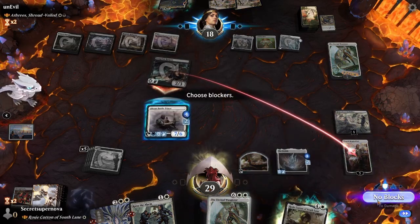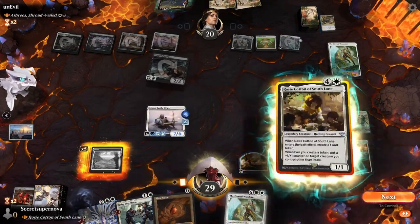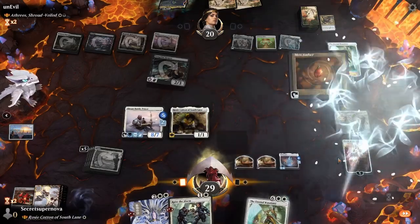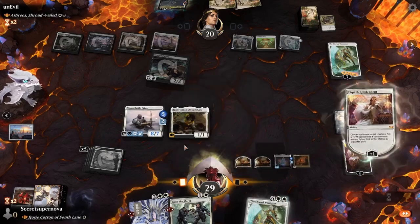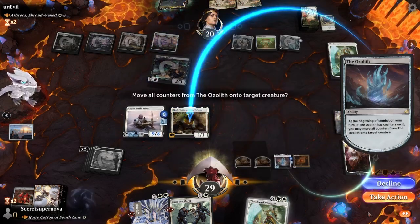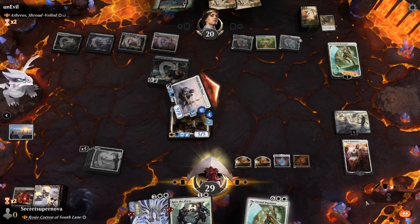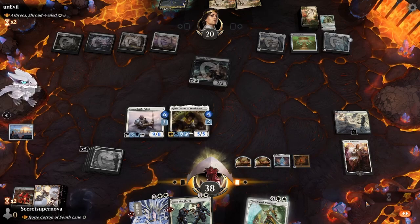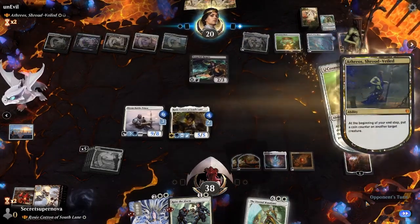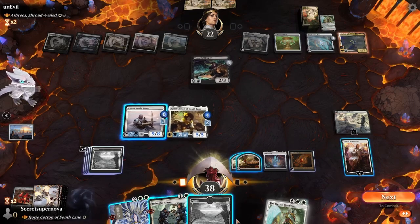We swing into the Wanderer targeting him, put all the counters on Rosie Cotton, and get the life back. We pass back to him. He plays his Commander finally - Aetheros has Indestructible and gets it back when it swings in. He doesn't swing though - that's good for us. We're one mana short, so we play Raise the Alarm. Rosie Cotton triggers twice - we put counters on both tokens, giving them Lifelink automatically from Absinth Battle Priest. We have the Day of Judgment but won't use it. We eat the food to gain life.